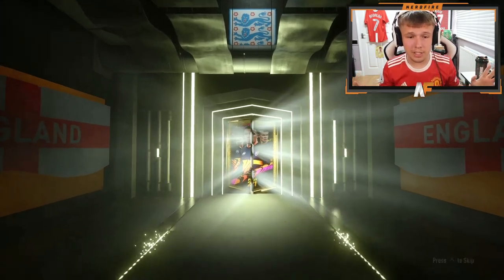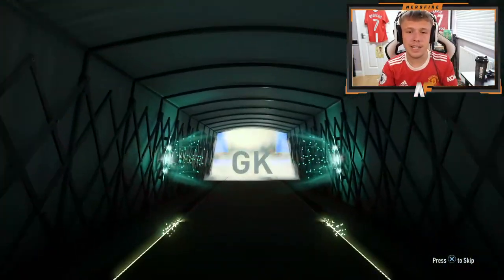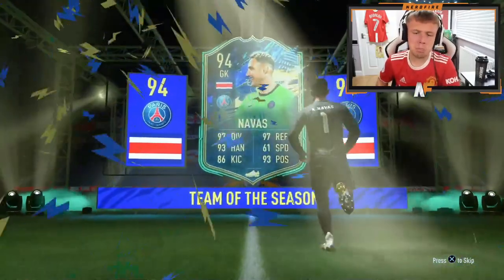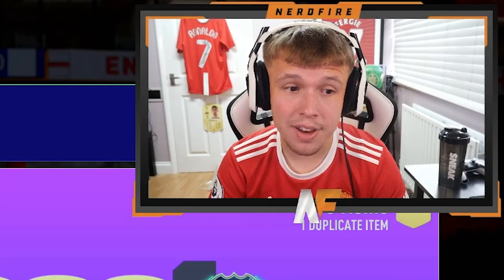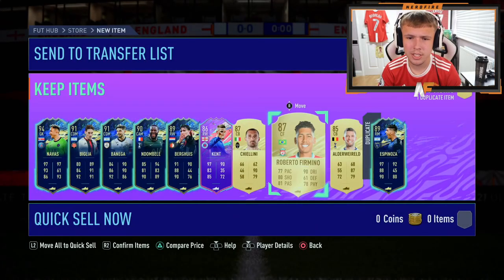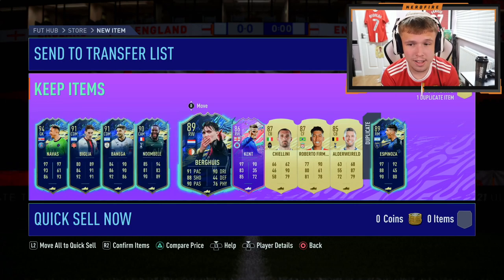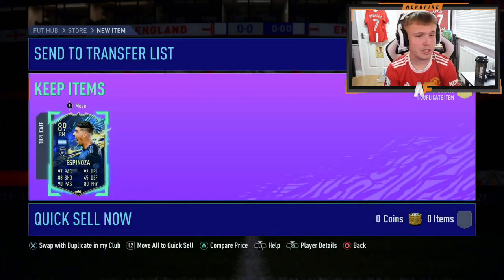An 85 plus times 10 — let's throw this in there as well. I didn't open any of these the other day, so let's see what we get. You never know, it could be decent. Cheeky little Keylor Navas — 94 rated, not bad. We're taking that for the fodder. The 85 times 10 aren't that expensive. Ryan Kent in there as well. That's a pretty good pack for fodder — definitely increased my fodder stack. Solid pack.